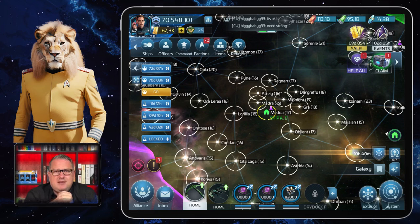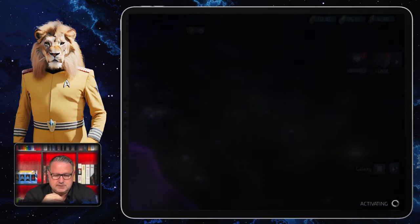For my viewers that just started playing the game, I will do it step by step again. If you look at the top left of your screen, you see Ships, Offices, Command, Faction, Items, and Refinery. If you click on Offices, you get a list of all the offices.